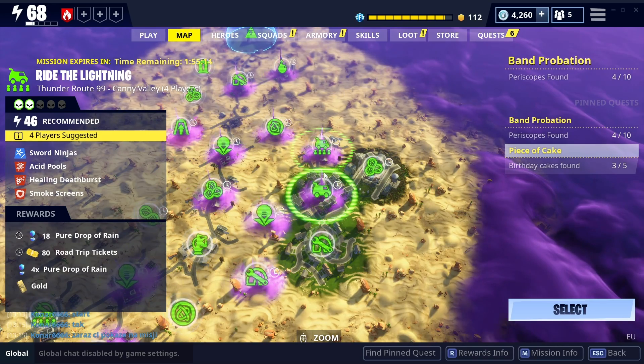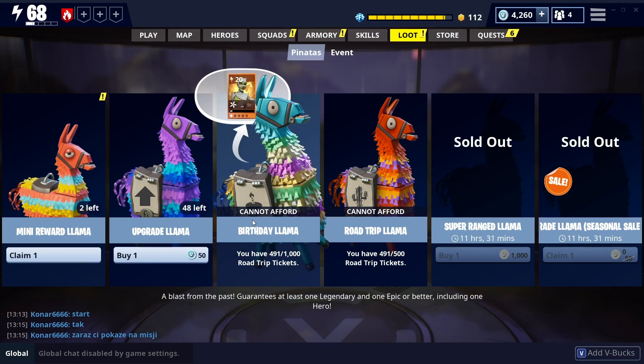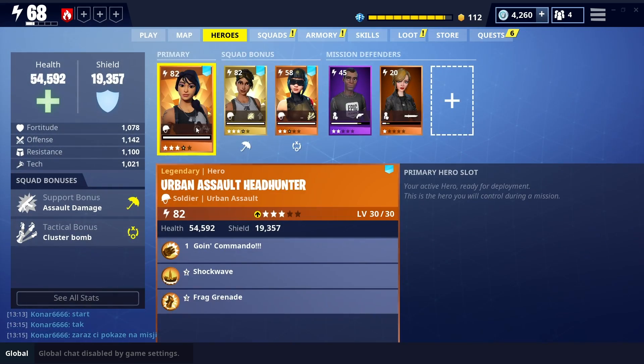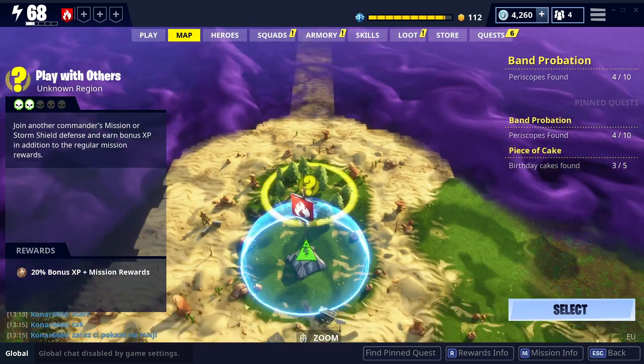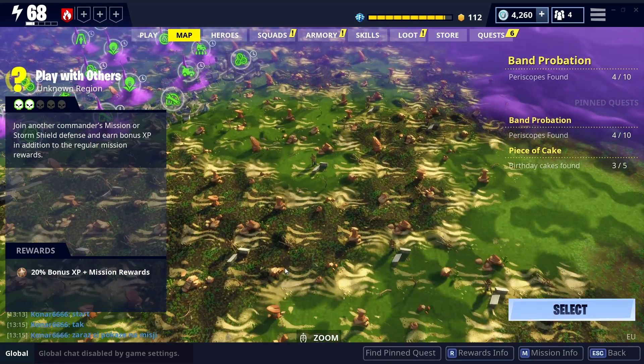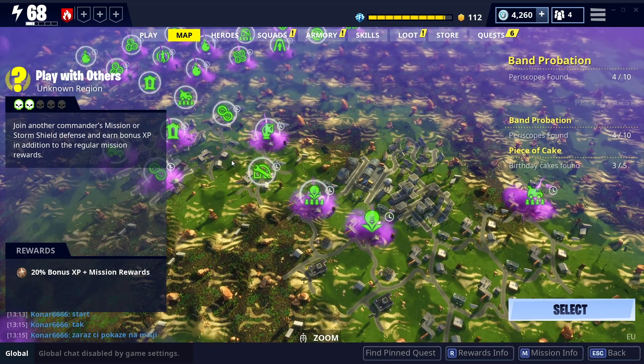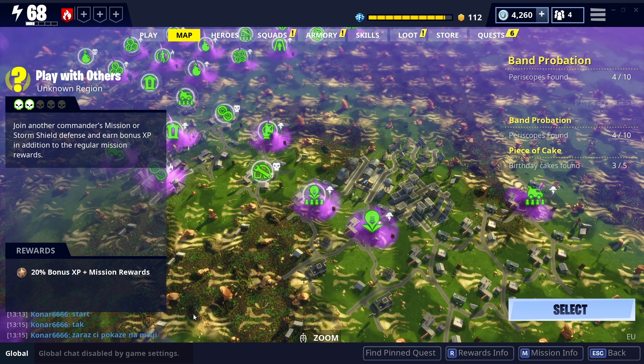You don't have to put loads of traps down. The defense is going to be easier and you're only going to get 10 less tickets. So let's jump into a mission and see how quick we can do a Ride the Lightning mission. I'm going to do a higher end one just to see how we get on - but if I do a higher end one it means that if you guys go do the lower end missions it'll be even faster.